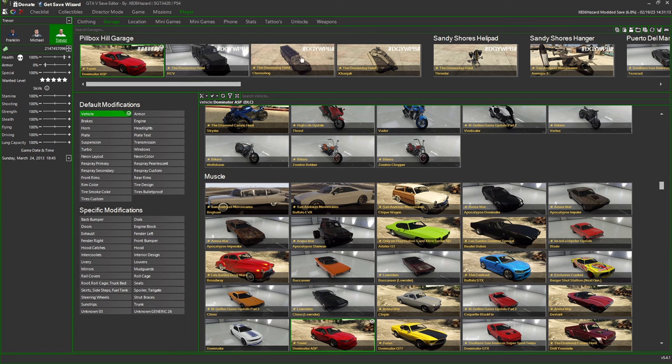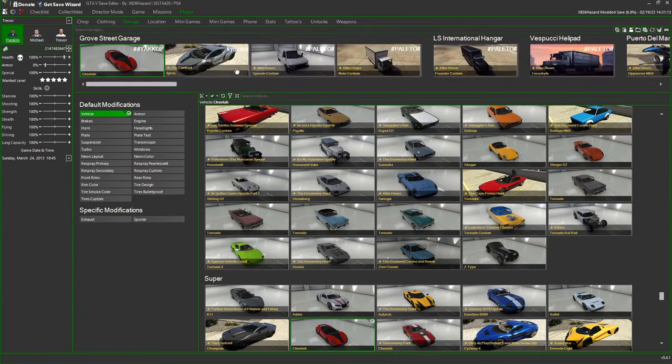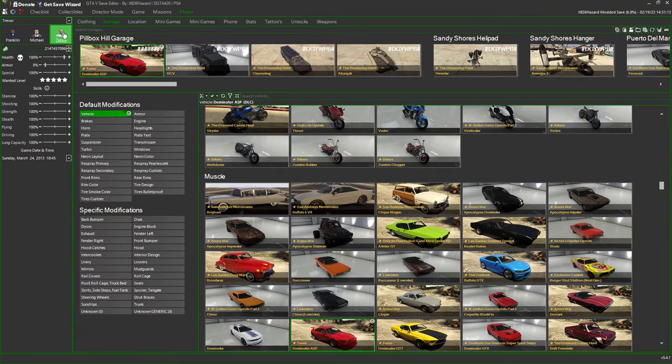Right off the bat you have seven slots on each character — seven, seven, and seven — twenty-one total. On each character it's gonna be the first four right here and then these three after it. It'll be the same on Michael: first four, then slots five, six, seven. And the same on Franklin: one, two, three, four, five, six, seven.